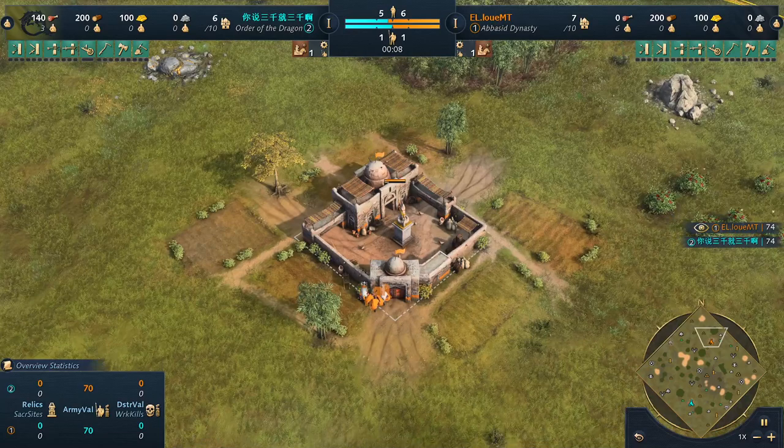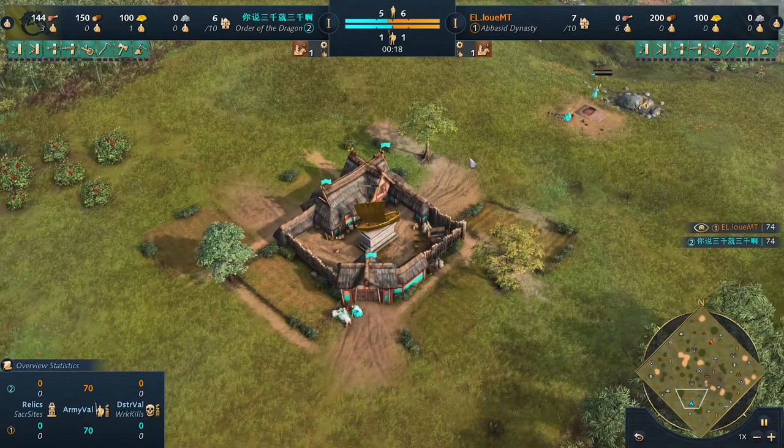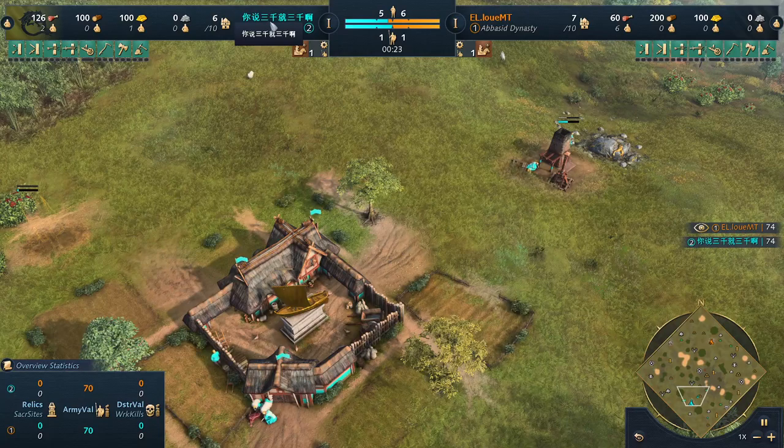Let's go guys, we have another game here. This time Louis Empty is playing as the Abbasid Dynasty against his opponent playing as the Order of the Dragon in the color teal.